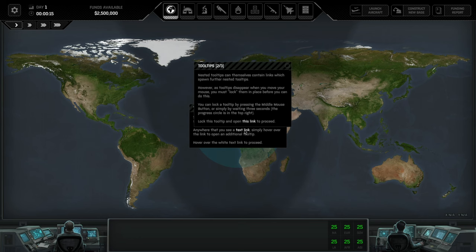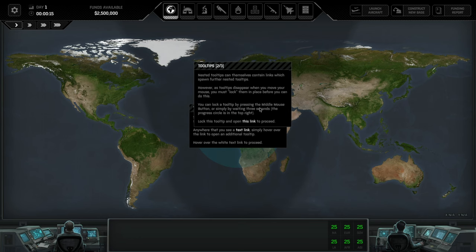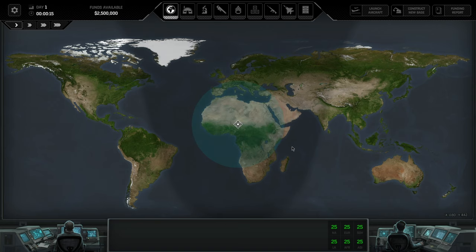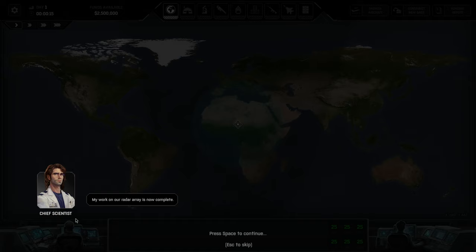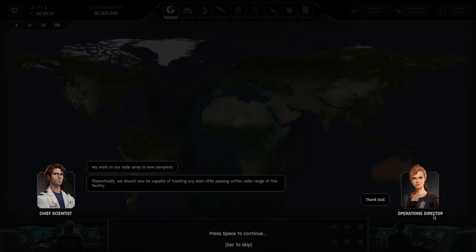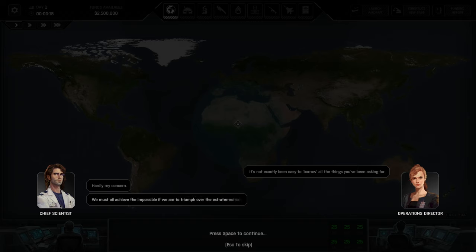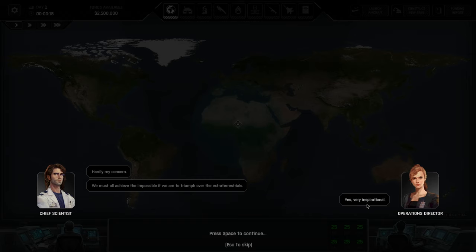The game features nested tooltips — you can click on the links and proceed through them. We get a chief scientist: 'My work on the radar array is now complete. Theoretically we should be capable of tracing any alien UFOs passing the radio range.' Then we get an operations director. I must say it would be great to have names — something like Dylan and Terra. There is already some team chemistry, which is always fun when the fate of humanity is at stake.